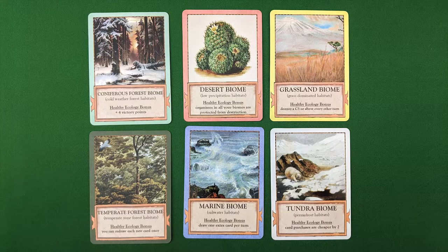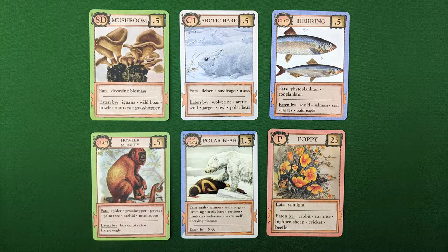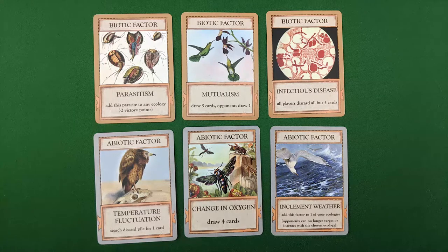Biomes — different types of habitats. Organisms — living things that inhabit your biomes. And factors — either biotic or abiotic — which feature game-altering effects.